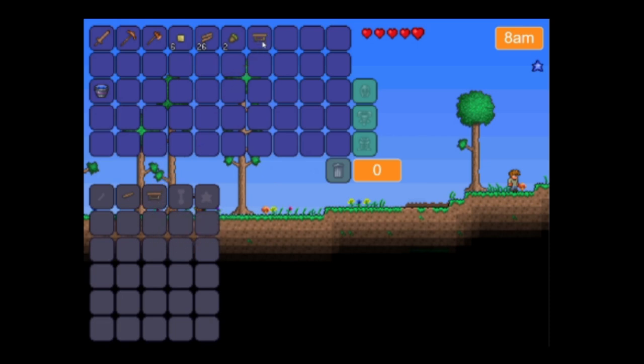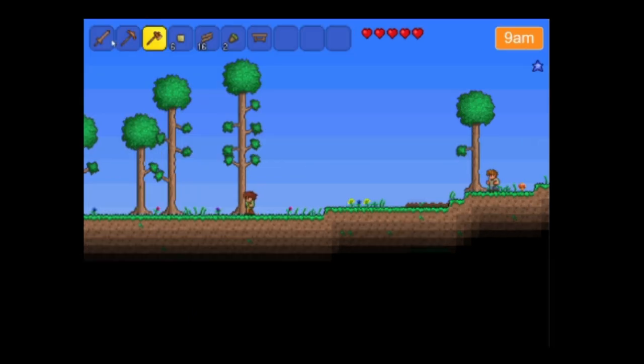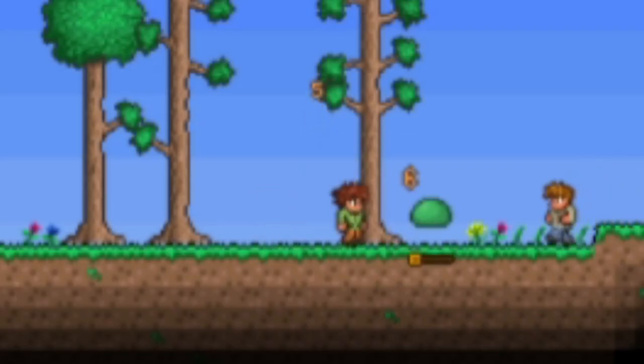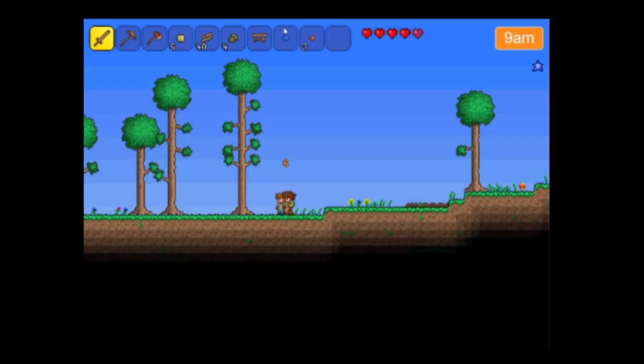Oh, we got a crafting table, I guess - that's kind of cool. So it looks like in this version you start off with a wooden sword instead of a copper short sword, so that's kind of interesting. Our first enemy! The King Slime. I mean, that is not a King Slime.